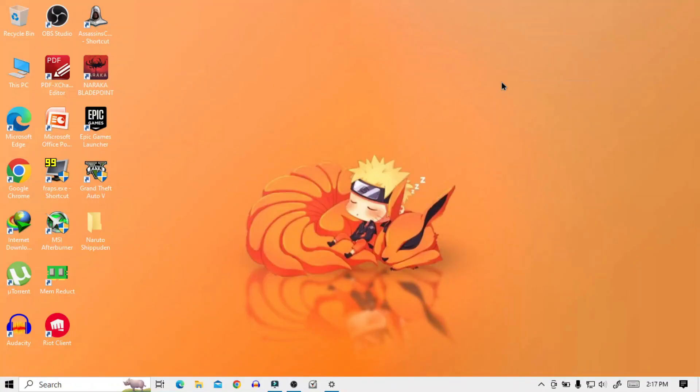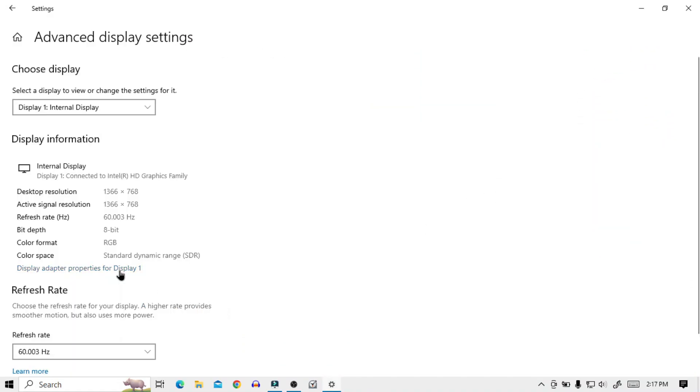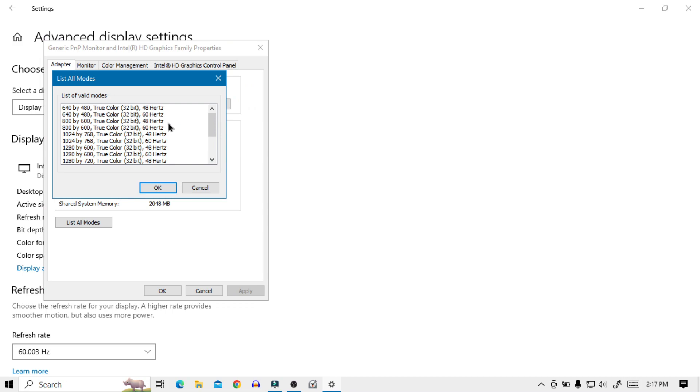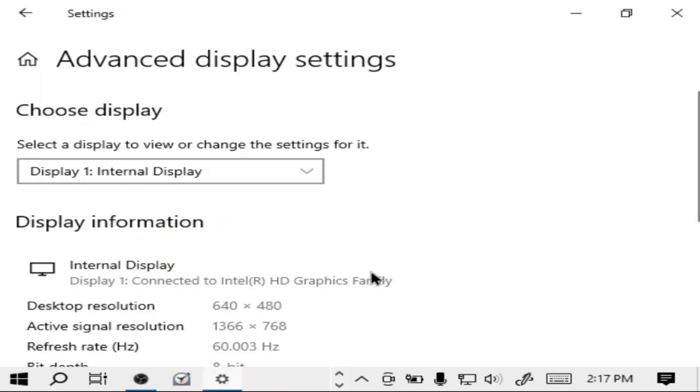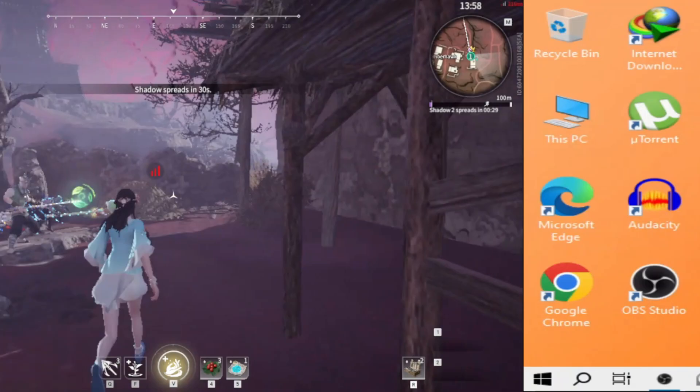If you want to set the resolution even lower, then follow me. Right-click and go to Display Settings again. Click on Advanced Display Settings, then click on Display Adapter Properties for Display 1. Finally, set the resolution to 640x480 at 60Hz refresh rate. Now you can launch Naraka and it will run at 480p resolution.